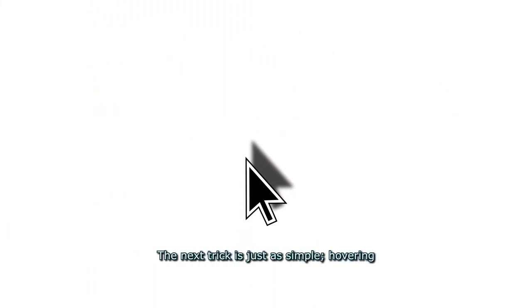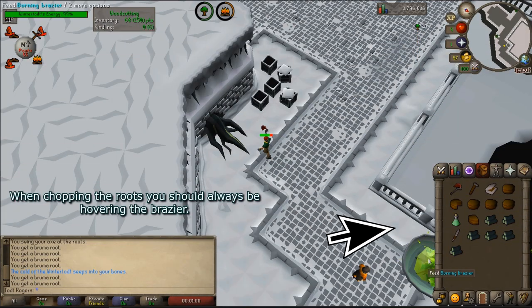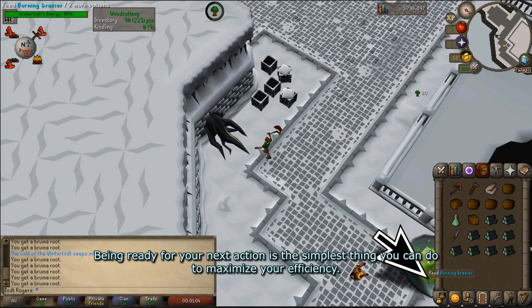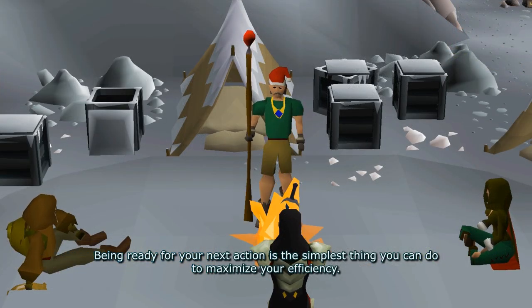The next trick is just as simple: hovering. When you're chopping the roots, you should always be hovering the brazier because that's the next place you're going to go. Being ready for your next action is the simplest thing you can do to maximize your efficiency.